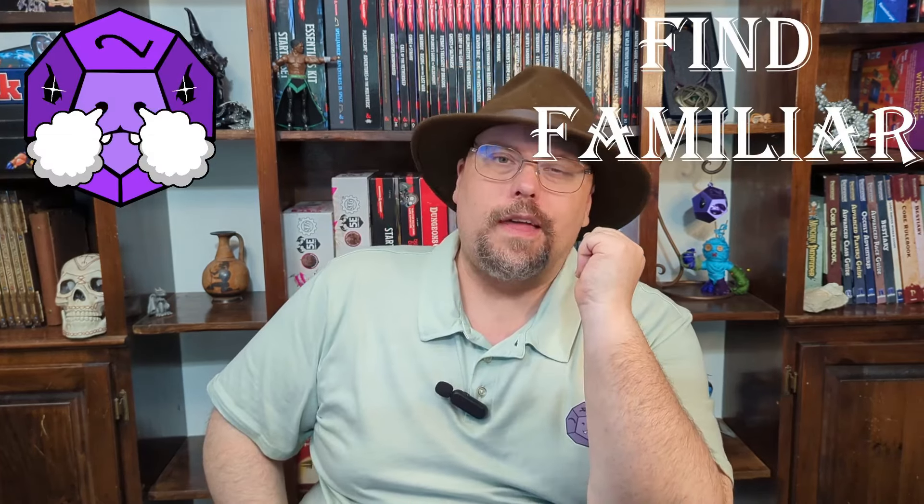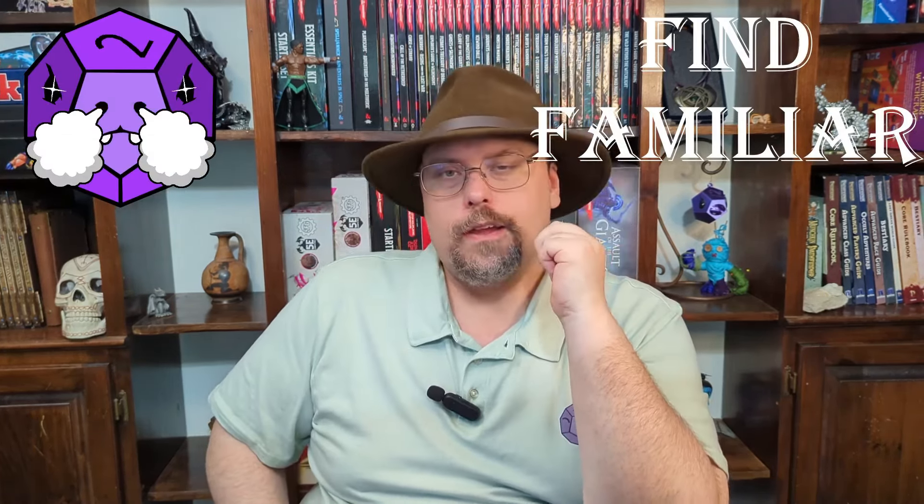Number 2: Find Familiar. This one gets its own category. The Find Familiar spell is much beloved by those playing D&D. It's a ritual spell from the wizard's spell list. It takes an hour to cast and costs 10 gold worth of special incense that is consumed. You get to choose a creature from a list that includes cat, spider, seahorse, or my personal favorite, the owl. You get this creature as a familiar permanently until it dies or you dismiss it.